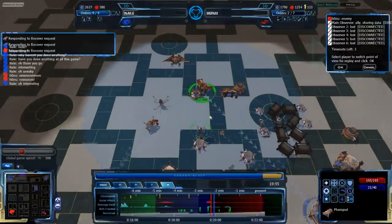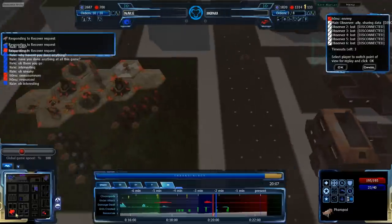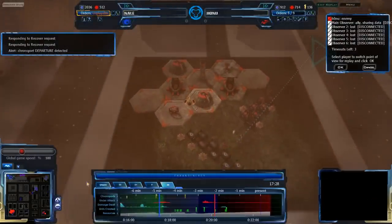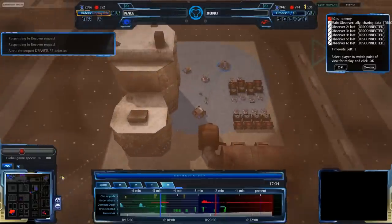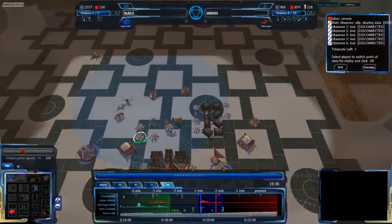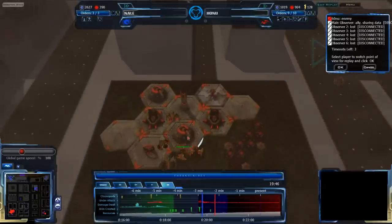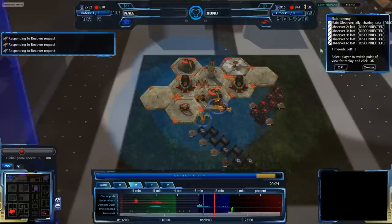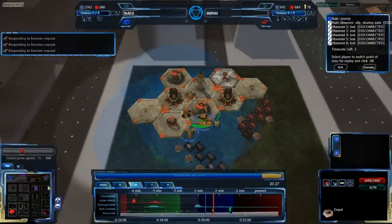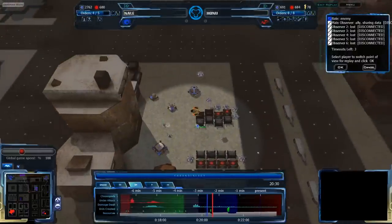Honu can just send units into the past and continue to attack. He still has his secondary base here in the middle-right, top-right, which was secured before and he can move over there and grab it. But Honu doesn't have a lot of units to defend with, to attack with, or to do anything with. He has production towards the future and a few units in the past, but really not the numbers he needs to deal the damage needed to do anything effective.